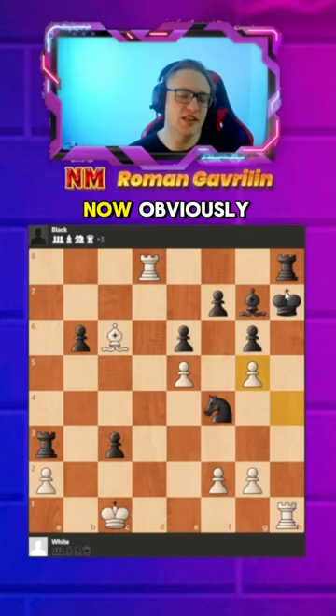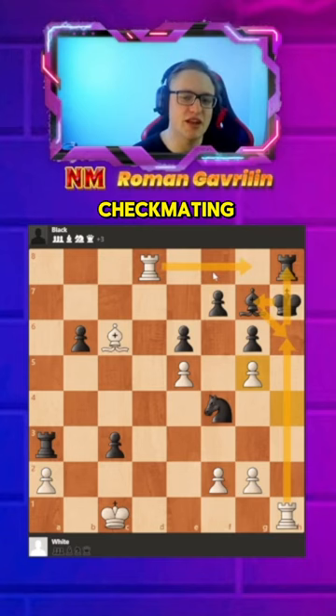Now obviously bishop h6, rook h6, king g7, rook h8, and we have checkmate — and that's some easy stuff.